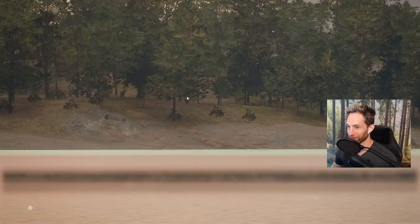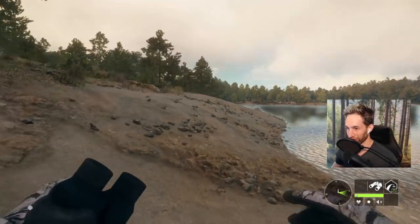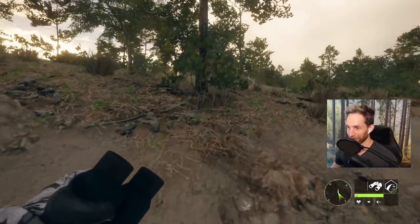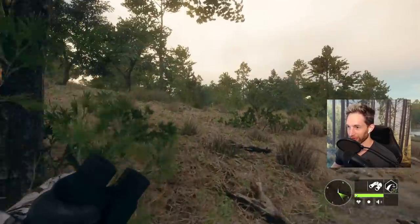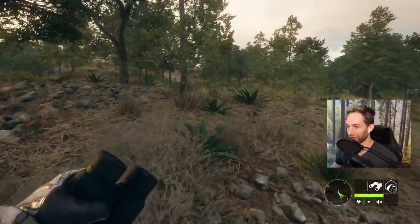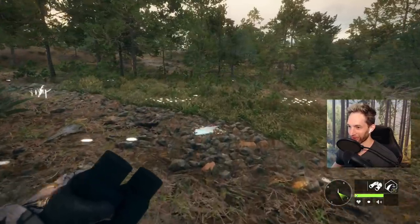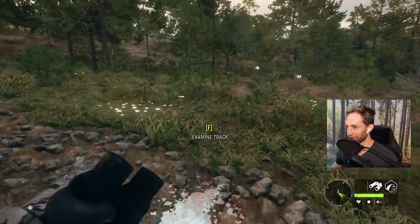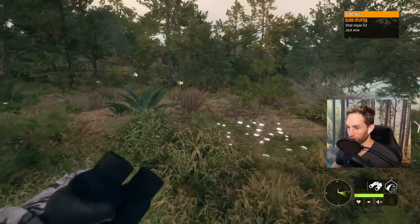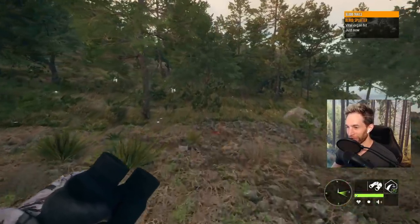We got a tent right next to where he should be. The key is to stay positive during all this because we don't want to have any negative energy towards that shot. I'm gonna try and figure out where he was standing. He was standing right there and we got an awesome hit on this huge muley buck — now it's just a matter of trying to figure out where he went.